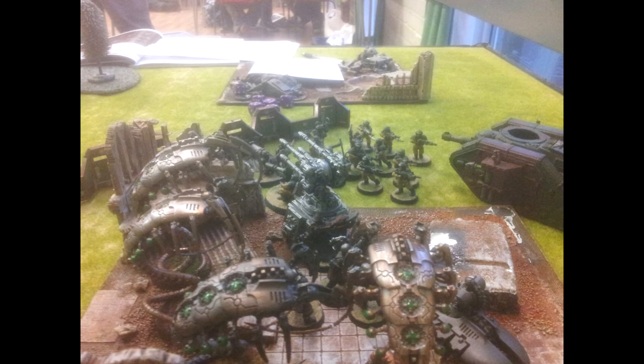The other weapon option to replace the Heat Ray is a Twin-Linked Heavy Gauss Cannon: 36-inch range, Strength 9, AP2, Heavy 1, Gauss — basically a Twin-Linked Lascannon with slightly shorter range but Gauss. And I like Twin-Linked Lascannons. Considering quite a lot of Necron weapons are 24 inches, the 36-inch range makes this a very valid choice. It's nasty, strong anti-armor.